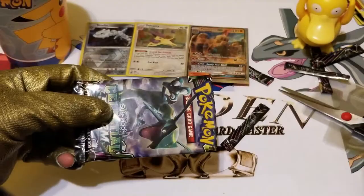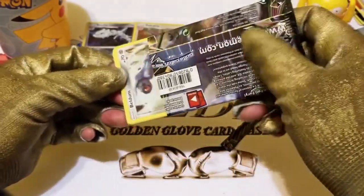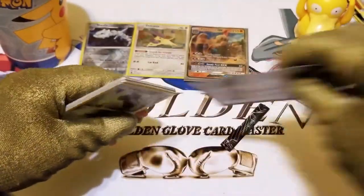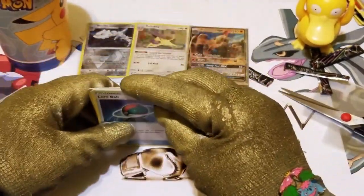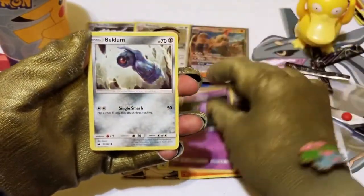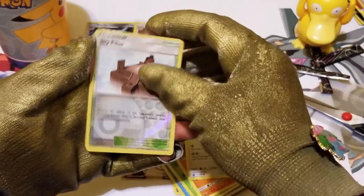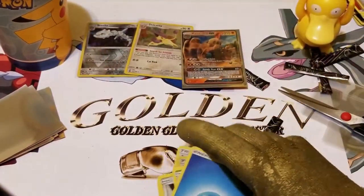We're still on our hunt for the amazing Hyper Rare Rayquaza. Is it possible we can get it in this last pack? Let's find out. Bring it down, and there's the Code Card always hiding back there. One, two, three to the front. We have a Lure Ball Trainer card. I want you guys to comment in the comment box — let us know what your favorite pull of today was, or what your favorite card ever is. A Lavatar, a Slakoth, a Reverse Holo Sky Pillar Trainer card. And for the final — regular rare. Garbage. The last pack was hot garbage.